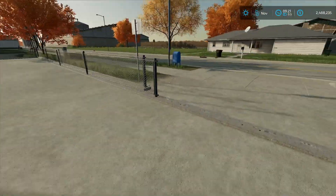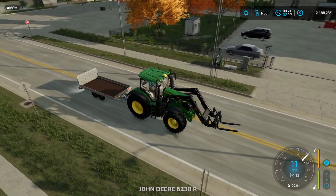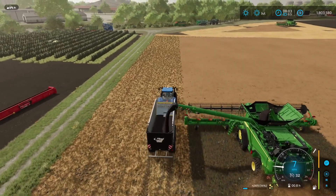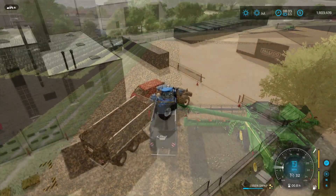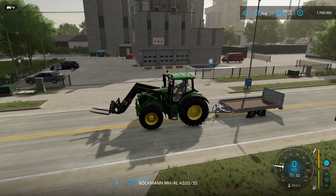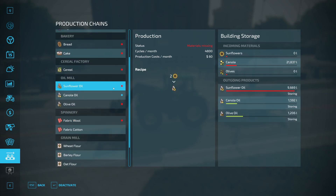We still need to finish canola oil production, so I'll skip forward to after the canola harvest since it looks exactly the same as sunflowers. We've unloaded our canola and slept to the next month. Canola oil is now running and everything else has finished — we have almost 10,000 oil in storage, plus pallets out front. We have another pallet of olive oil and a pallet of canola oil, with a pallet being 1,000 liters.